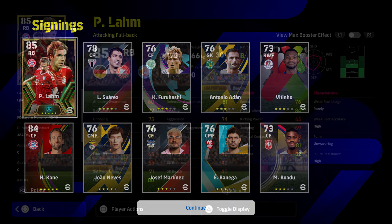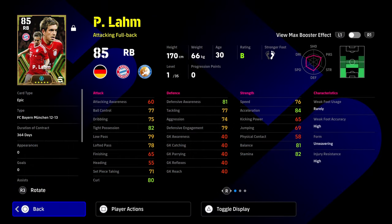The pack we got had three 900-coin spins and included Harry Kane, Suarez, and Furahashi. At level one, his stat line already shows phenomenal defensive awareness and acceleration. He's 170 cm and 66 kg — that matters because it affects his physique on the pitch.